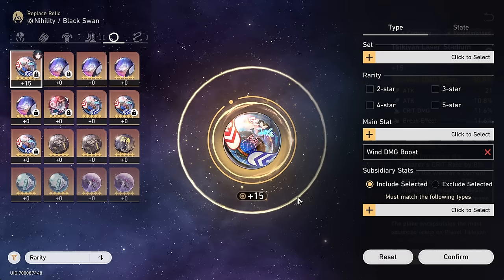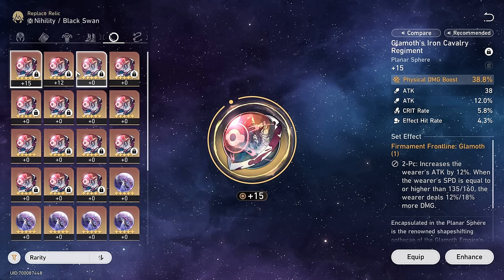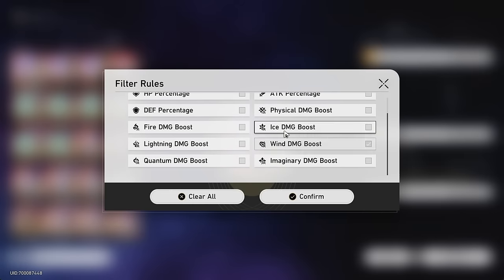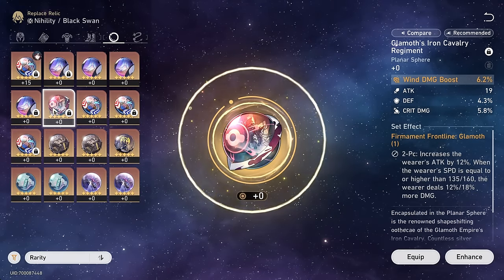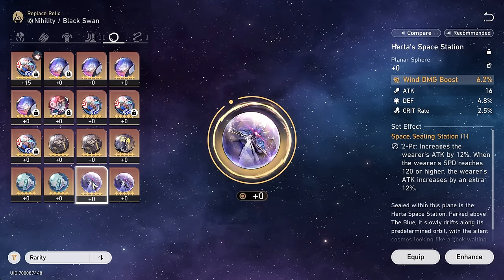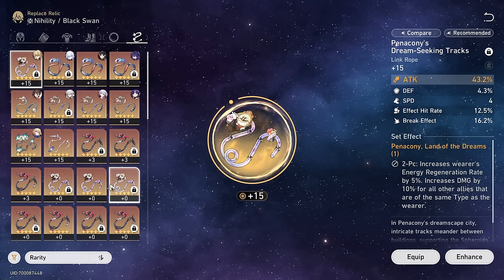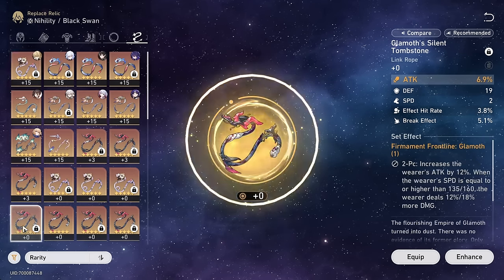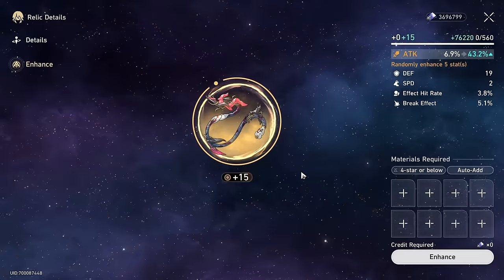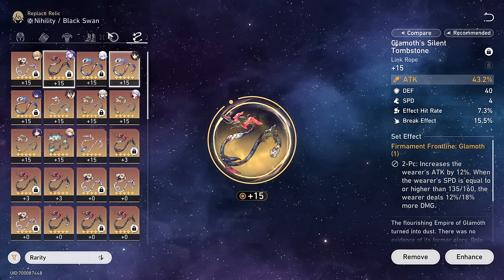Here we are going to go wind damage — DOTs do become more powerful with wind damage. For the Link and Ball pieces, I think firmament frontline is probably going to be the best, followed pretty closely by space ceiling station. It mainly comes down to where I have the better wind damage boosts. We literally only have one for firmament frontline and it doesn't look good at all. We got two for space ceiling station that also look really horrible. We're also going to go attack percent rope. All the space ropes are horrible, so I think we are definitely going firmament frontline.